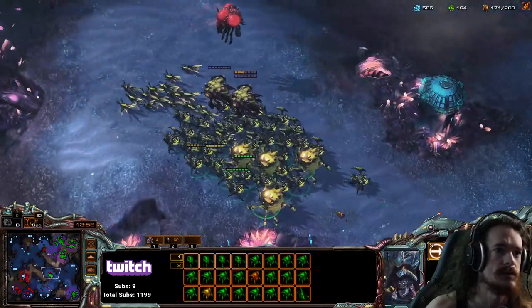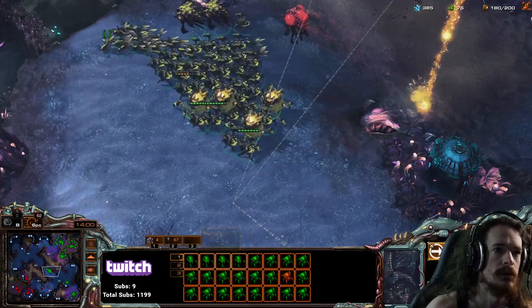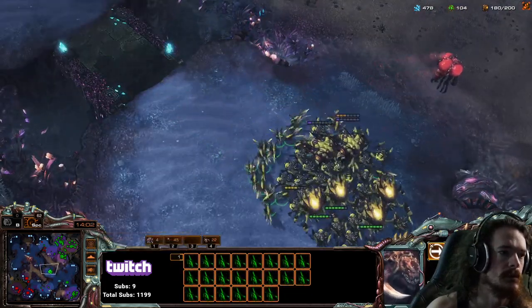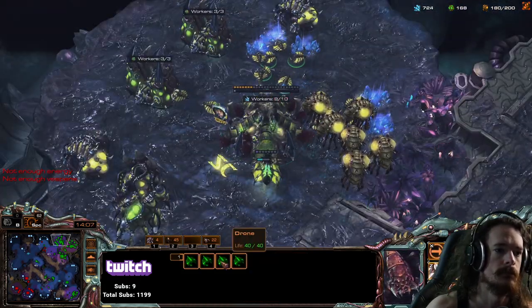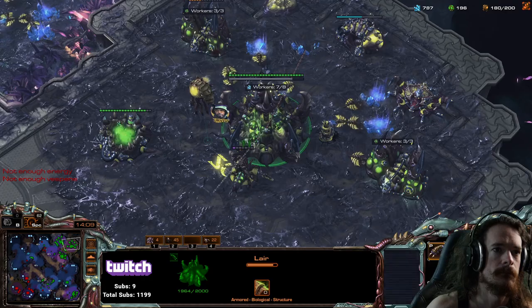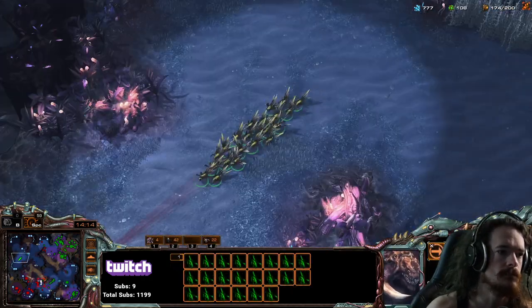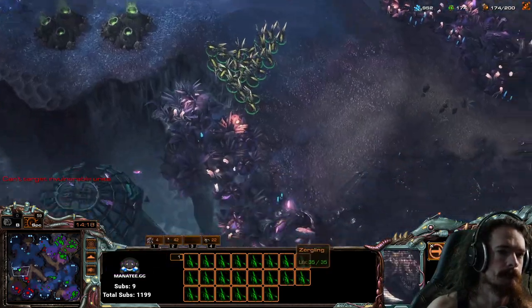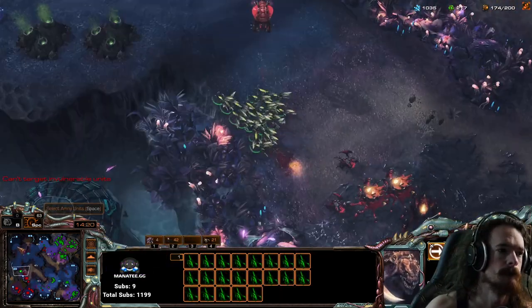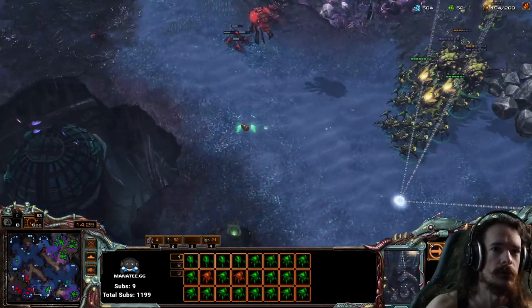I could eventually transition into Lurker. They have no gas at that base, so I'm guessing their gas is relatively low. Crab claw — small claw, big claw, crab claw!